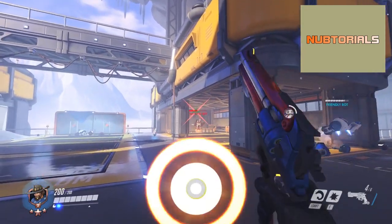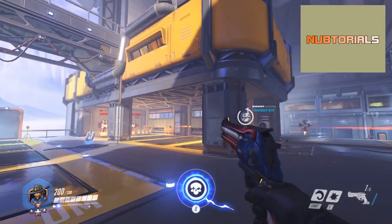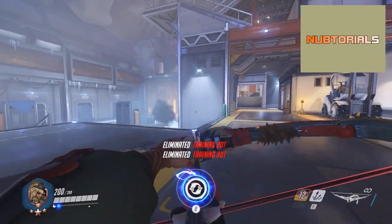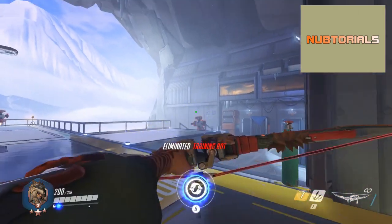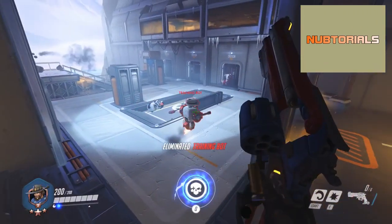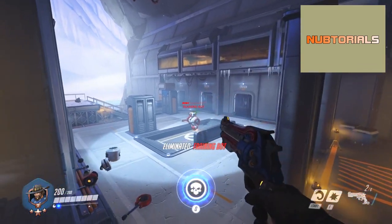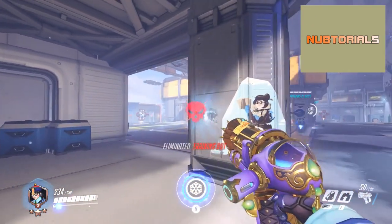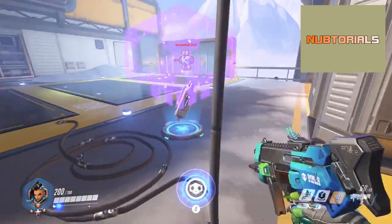The next thing to do is practice flicking or snapping to targets, both standing still and while moving; tracing other moving targets both standing still and while moving; and circle strafing. Practicing flick shots will improve your muscle memory. Practicing tracing targets will improve your ability to time shots as well as lead targets. Practicing circle strafing is essential to improving your ability to peek around obstacles accurately as well as circle around targets at close range.